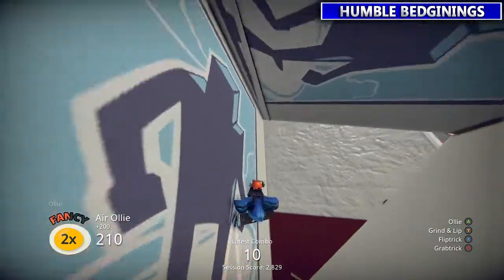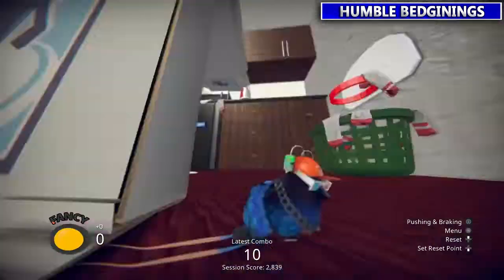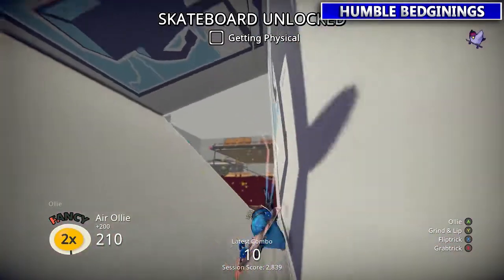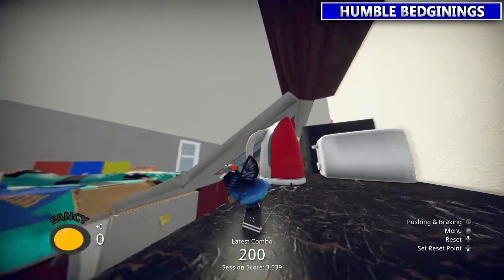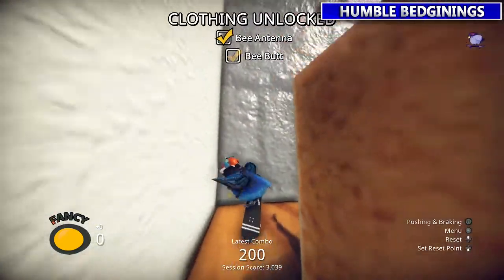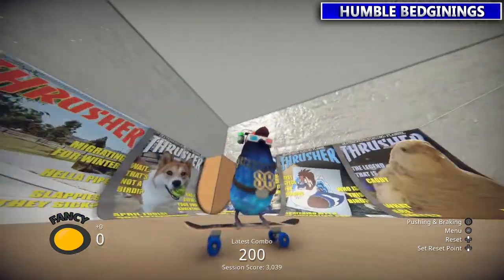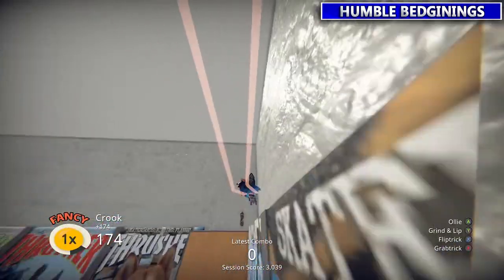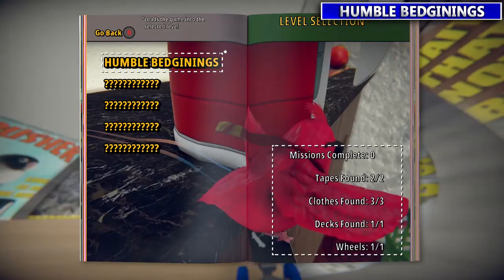Next, grab the skateboard collectible — it's in between the triangle of pizza boxes. I found going at it from a distance and jumping in works best since the angles are weird. There's also a sneaky piece of clothing behind the presumably stale bread in the corner of the kitchen counter. Last, grab the wheels at the top corner of the room with all the magazines — press up on the d-pad to spawn there, and they're on the highest part of the level.